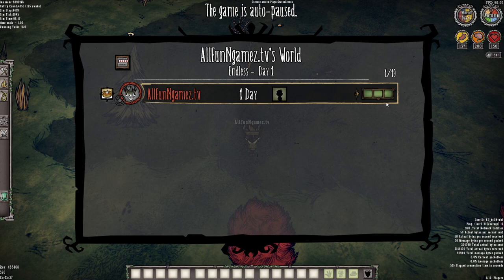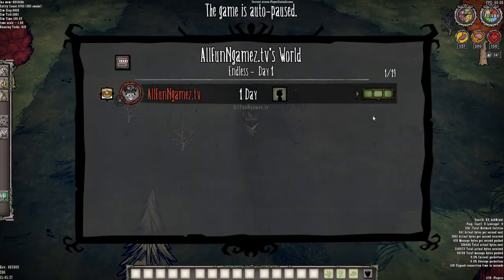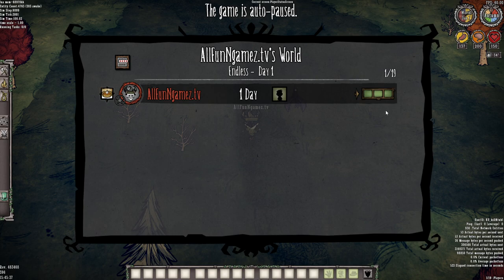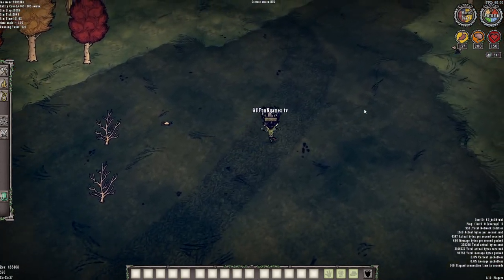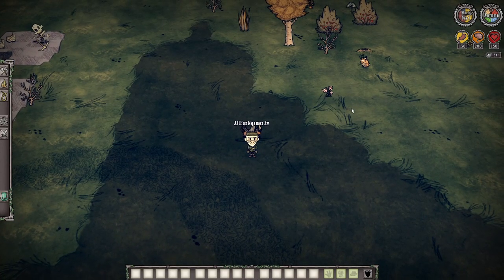A lot of times people connect and say 'the host is lagging, their internet must be horrible.' Yes, it could be internet related, but if your internet is working fine, chances are it's most likely your computer being underperformed. A simple little trick you can do to increase the performance of Don't Starve Together — it's going to make my game look worse and feel laggy, but it does increase your FPS.